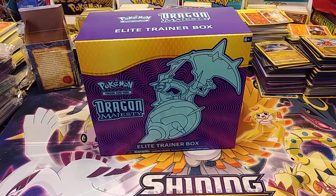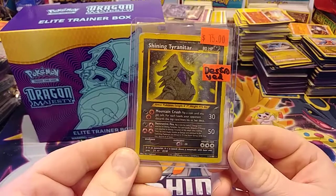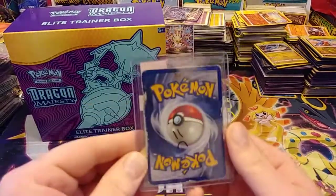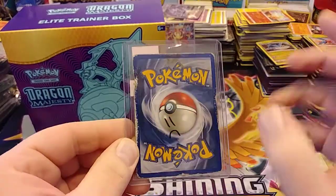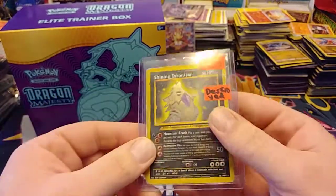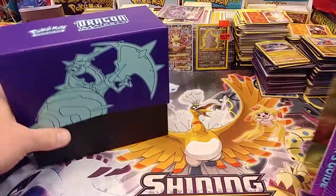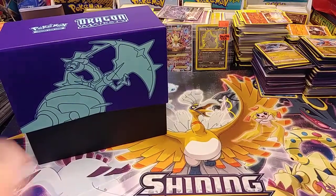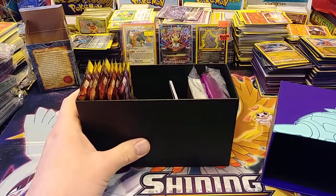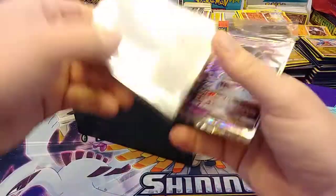This is also the same store where I picked up this Shining Tyranitar from Neo Destiny. Yes, it's destroyed — correctly advertised — but the smiley face is actually on the plastic, not on the card. Looks like somebody tried to burn it. I don't know, but whatever, it might only be worth like $10 like that, but you only live once and I did not have a Shining yet, and that's my favorite set, so yeah.